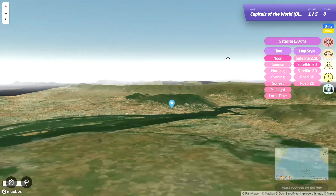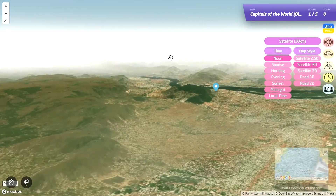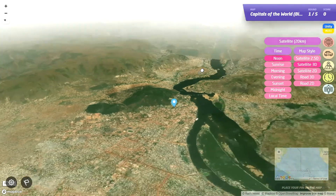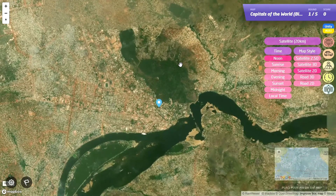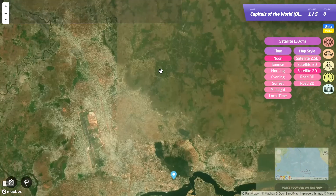Okay so we can have 3D - pretty much looks the same as 2.5D maybe. If anyone knows the differences, I really don't. Then 2D - that's the normal one we had before. It looks like we can zoom a little bit further out with 2D, which is nice.